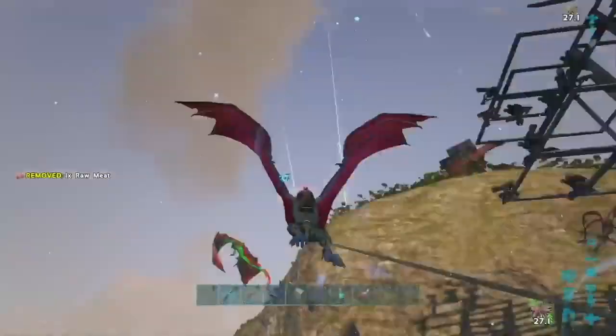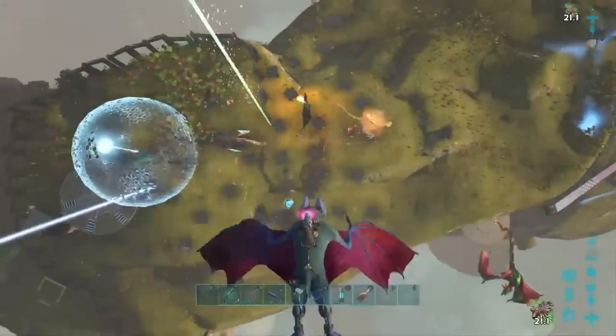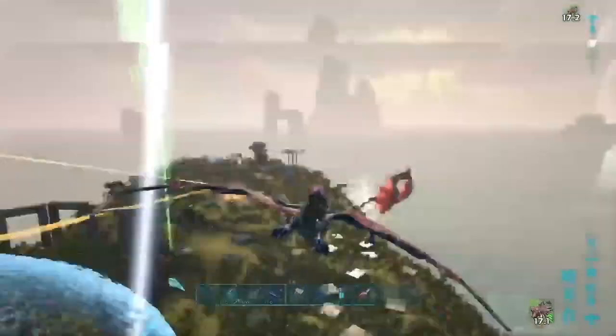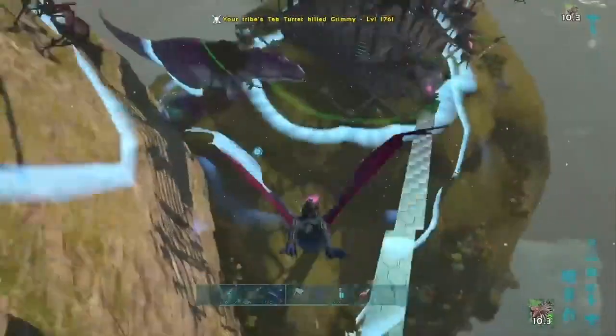The next overpowered combo is going to be Shadow Manes and Desmodus. The reason why this is so good is because the Desmo is already very quick and with the Shadow Mane boost it makes it even faster. When you pick someone with a Shadow Mane buffed Desmo, you're able to travel with them a lot farther distances before they have time to react. This combo is one of my favorite ones to use when defending my base.